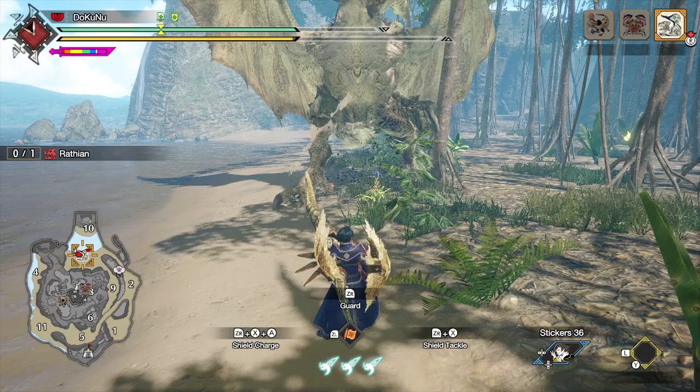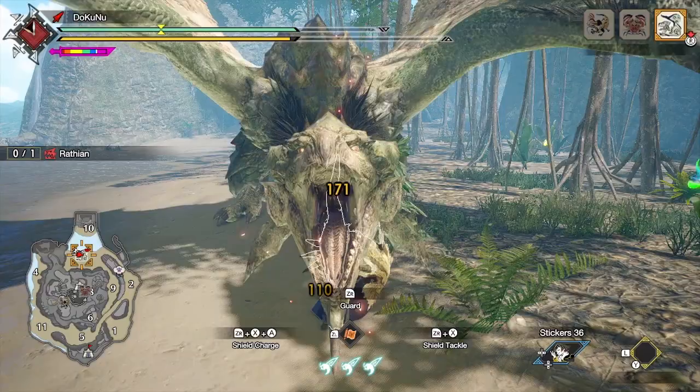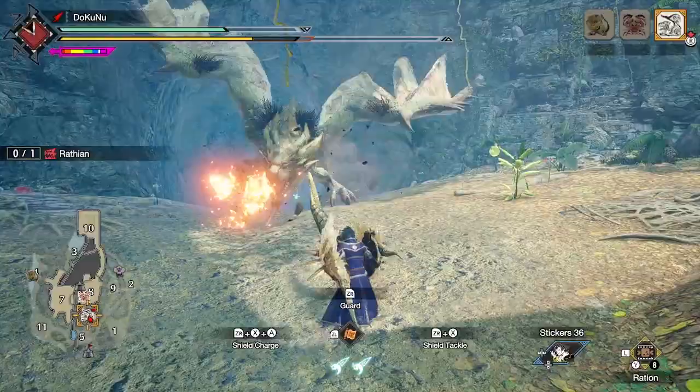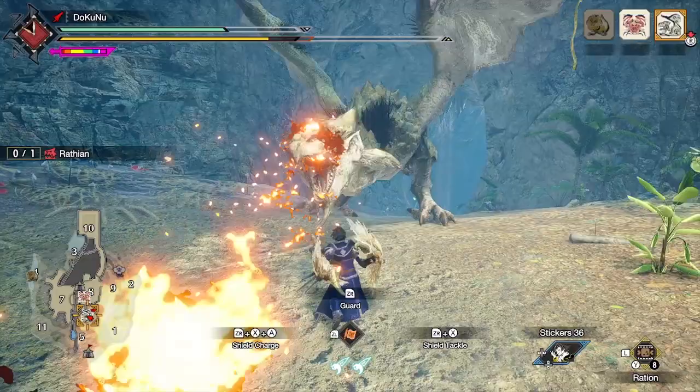With this set you will mainly use the ZR plus A counter, which is pretty easy to use and does not require strict timing. You can then poke with X or A — A are vertical thrusts and X are horizontal thrusts. The A thrusts do a little bit more damage, and the third poke will do more damage than the first two. After three pokes you can sidestep or do a counter again between any of your pokes.